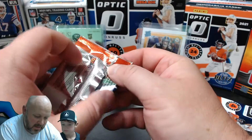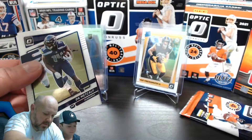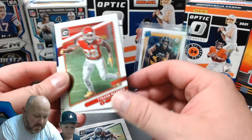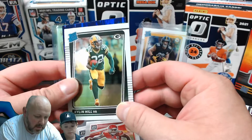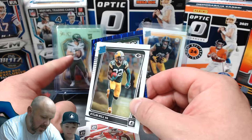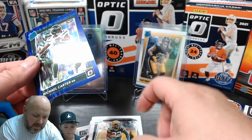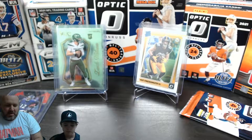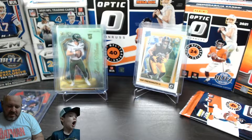Kenny's fifth Optic pack - no disrespect to Pat Freiermuth, but I need something good. DK Metcalf, Tyreek Hill, Khalil Hill. Then a Jets rookie - Michael Carter! Kenny thinks Michael Carter is better than the card he currently has up. One pack left each. Tate is still winning by a lot.